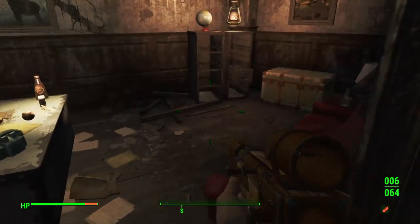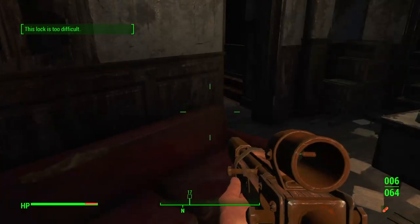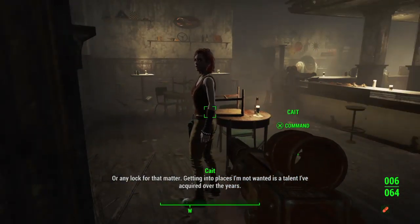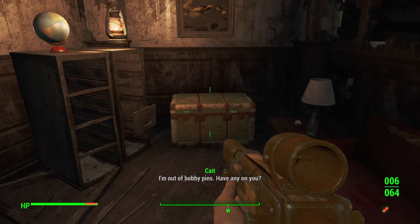If we enter this office, we can then find a lock — a very tight lock. Getting into places, I need to pick this lock. I'm out of bobby pins — do you have any on you?